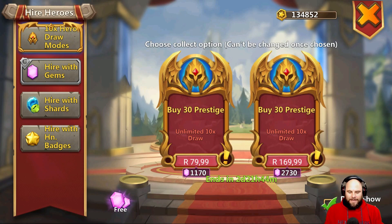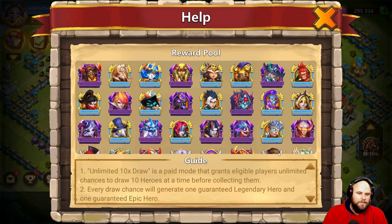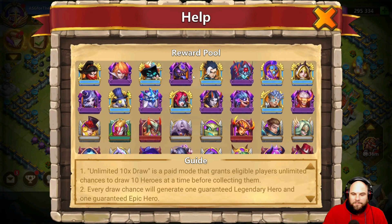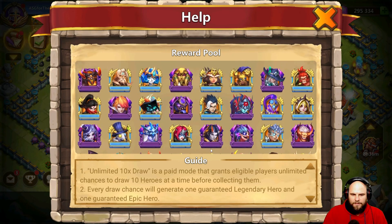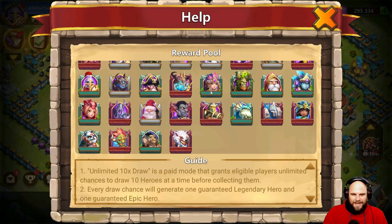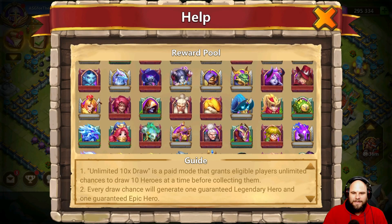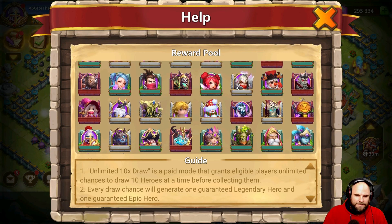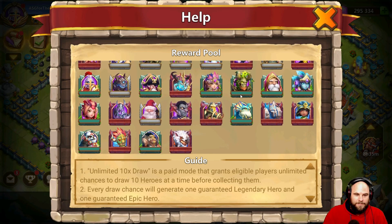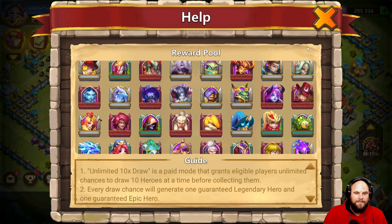What's going on guys, it is your boy Angusty Gamer and today I'm buying the 10-draw hero draw mode, the one for 10 dollars. The reason I'm doing this is because there's a Sword Sage right there. I know the probability of getting that Sword Sage is next to nothing but I still want to give it a try. There's not that many heroes in here — a couple of greens and blues — but if you're gonna pay 10 dollars for 20 draws times 10, they should take out the blues and greens.